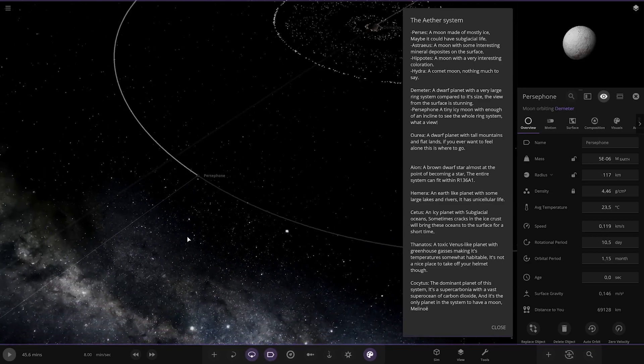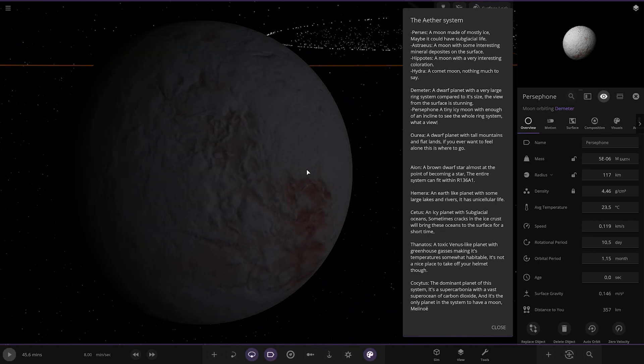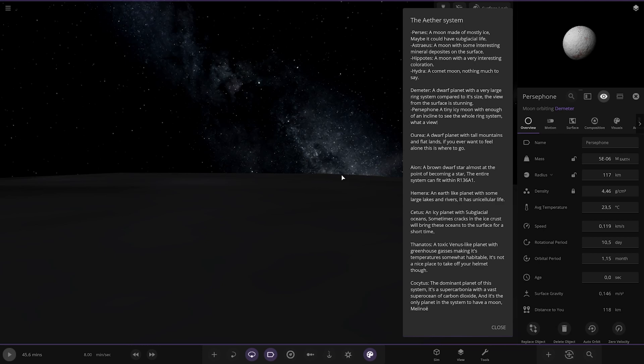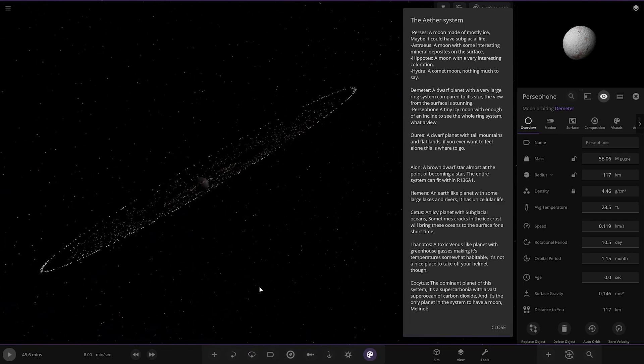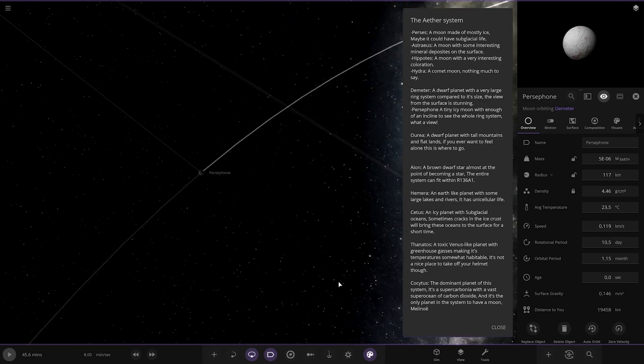Then we've got Persephone — a tiny moon here. You can kind of see the whole ring system from the inclined view. Have a look around — there it is. Looking good, awesome stuff.